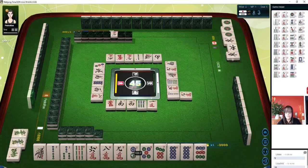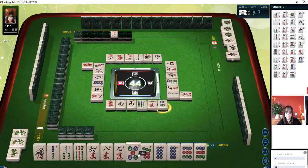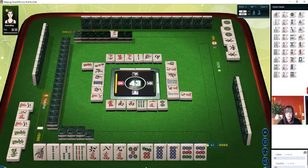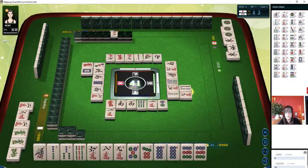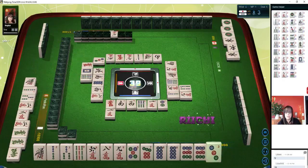Three characters. So the two dot right now is isolated — two dot, let's discard that. Two dots. We do have potential here for something called Iipeiko — pure double Chi — the same two Chis in one suit. If we can get that seven dot, that would be really nice. Two characters. We still need a pair. White dragon — one crack, we discarded it. Let's discard it. One character. I do not want to be Furitan. If you discard a tile, you cannot win on that tile by discard — that's called Furitan. You have to be very intentional with your discards and you are held accountable to those.